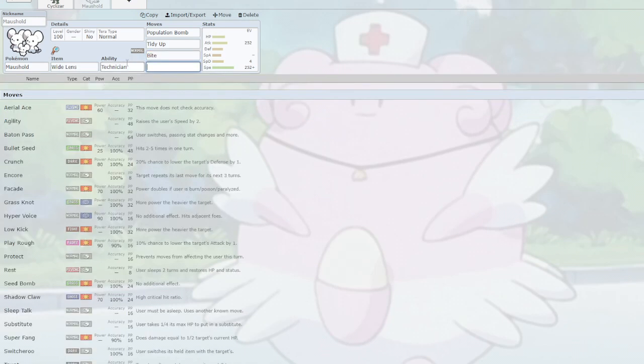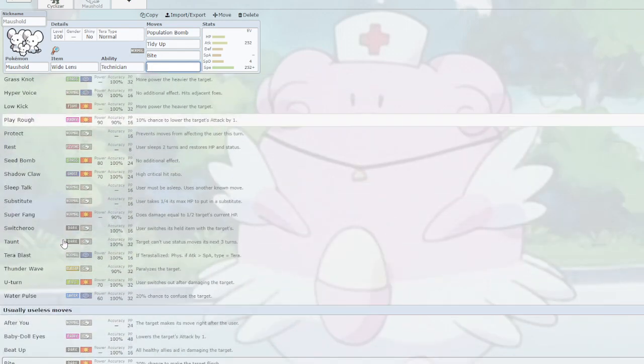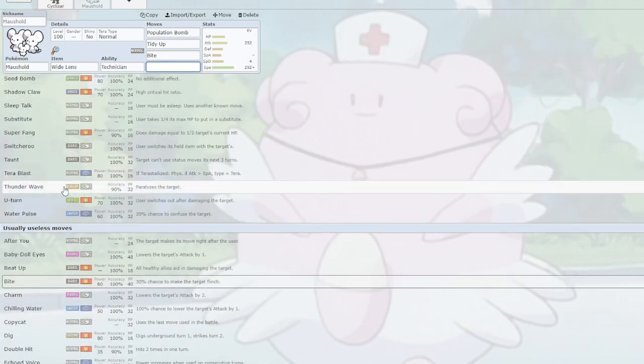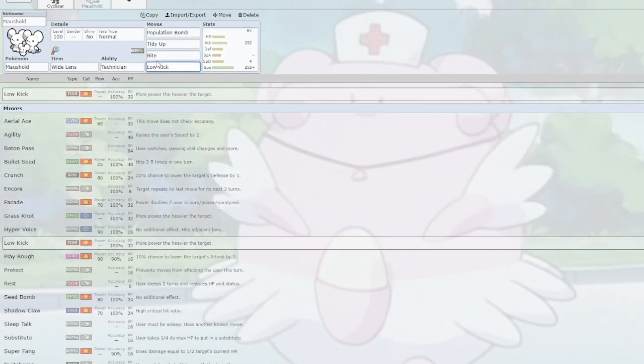Maushold has access to Bite, which is Technician-boosted, making it actually stronger than Crunch with a 30% flinch chance on top. It also has U-turn, Super Fang, Bullet Seed to hit Ground types, Low Kick for Steel types, and Knock Off for Ghost types. The fourth move slot is pretty customizable. Low Kick, Knock Off, Super Fang — your call. It's a decent wincon assuming you don't run into a Rocky Helmet user.